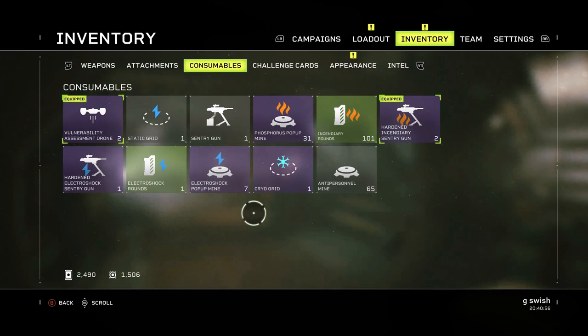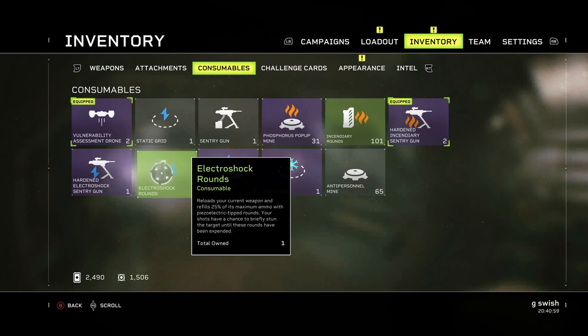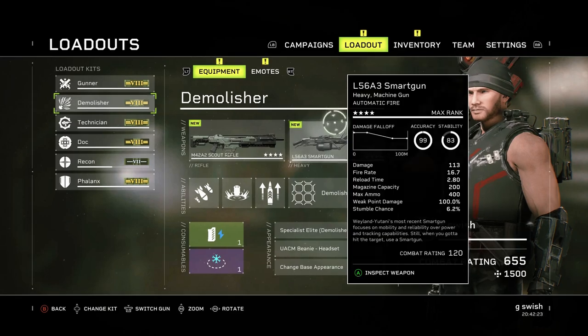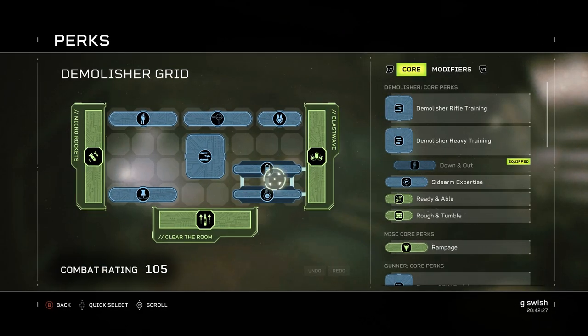Just covering the consumables quickly. Things like electro shock rounds — they reload your current weapon by 25% of its max ammo, but the main thing is they give you a chance to briefly stun targets. This can work with a lot of perks and team builds — any time you can shock, de-abilitate, or stun enemies it can really help out your team and trigger extra damage from perks. Another great one is the cryo grid, which de-abilitates targets and reduces their speed while they're in the field — really nice for taking things out and giving your team extra leeway.